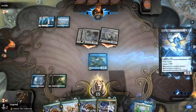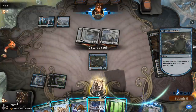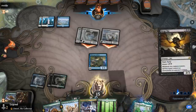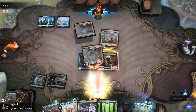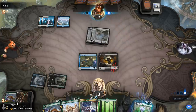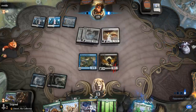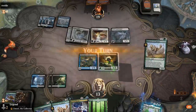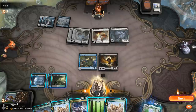Let's see if they have their Rally. No Rally. Next turn I can mutate onto the bat, kill a creature, and get the ball rolling. And Hushbringer does not stop mutating, despite it looking like an ETB effect. So let's mutate Greathorn.